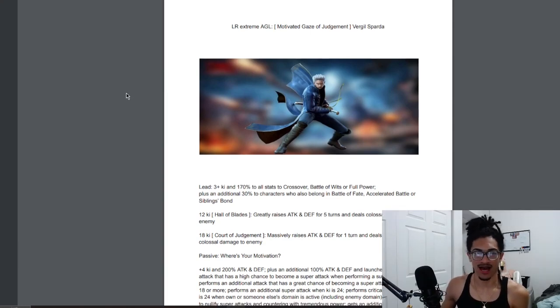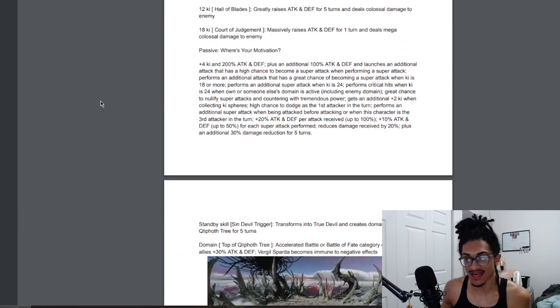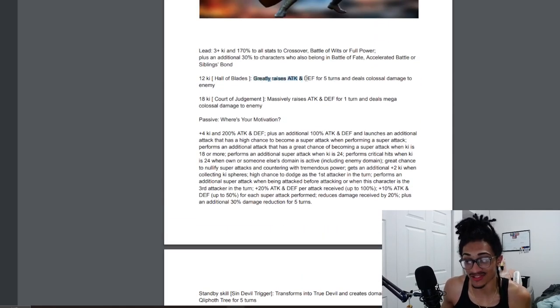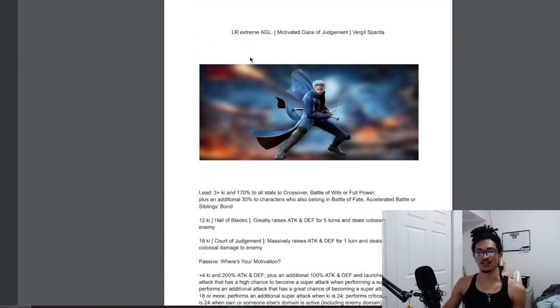I did skim through this card just a tiny bit, and the first thing I saw was this ridiculous 12-ki super — like 50% attack and defense for five turns. That is uber strong, that is crazy good. He is Extreme AGL, of course he's an LR, and it is Vergil.